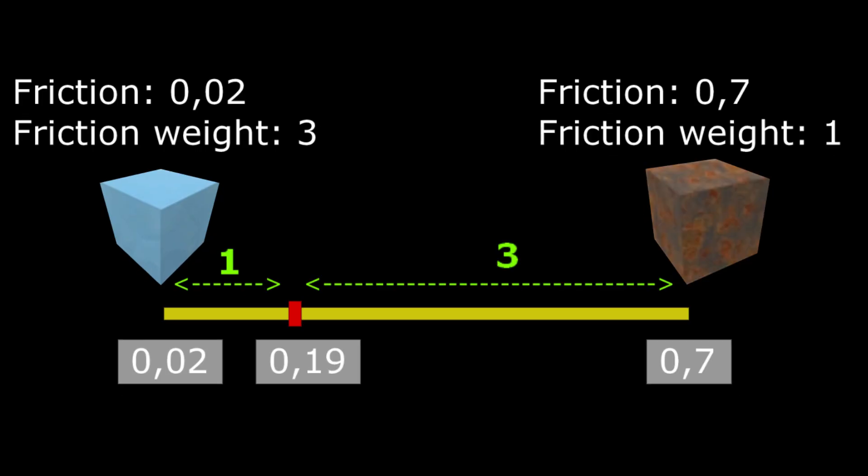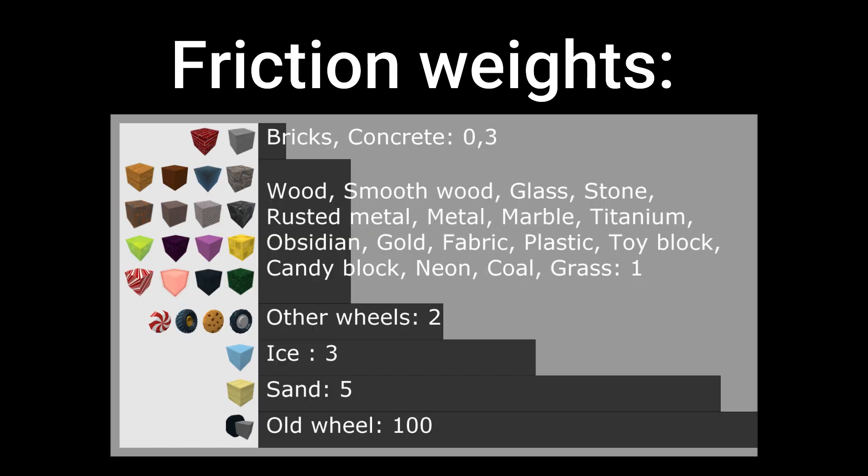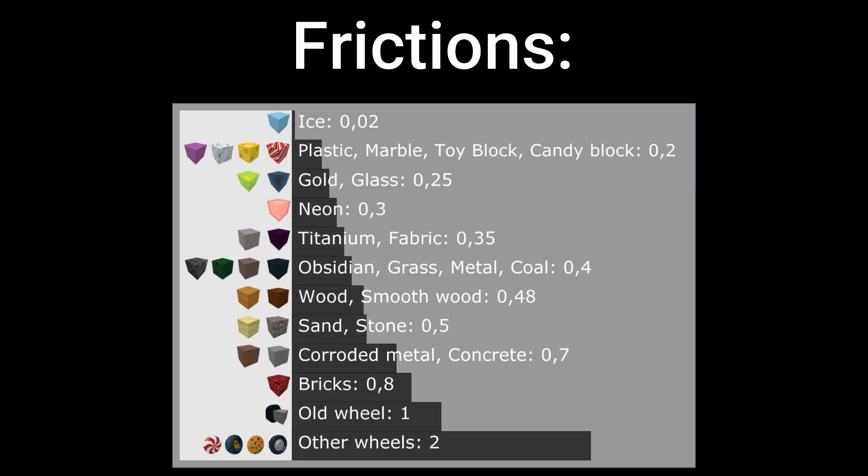And rusted metal has way less. If the friction weights are the same, then it's just the average in between them. And here are all the values for friction weights and for friction, because I made some mistakes in the previous video.